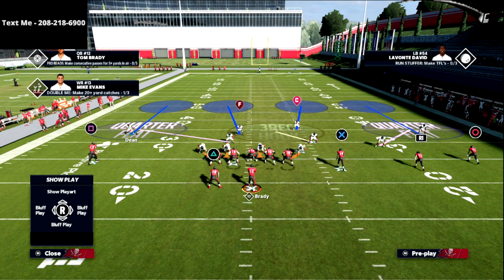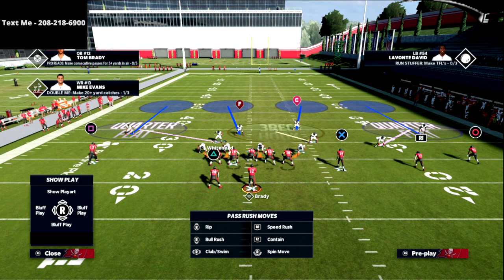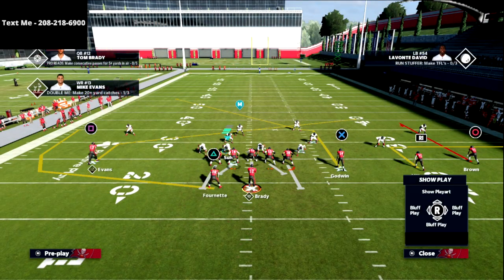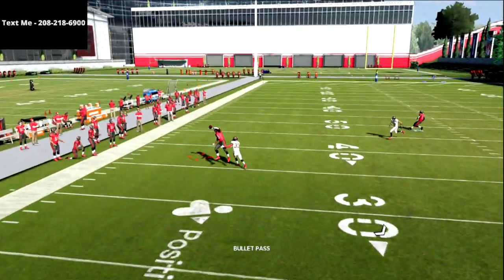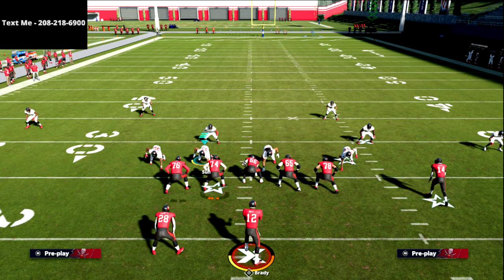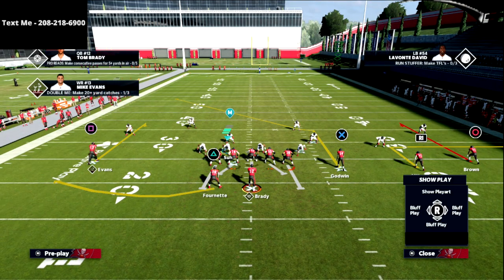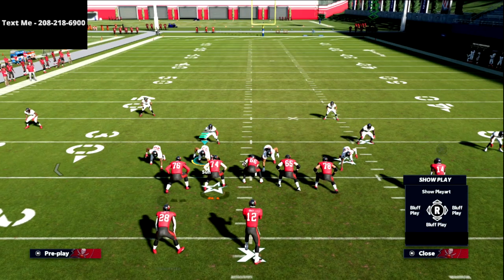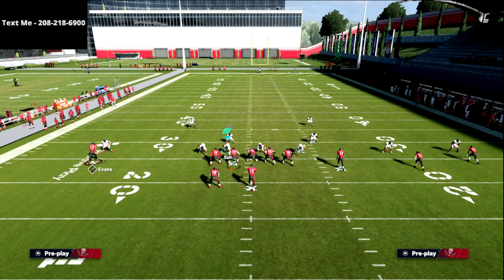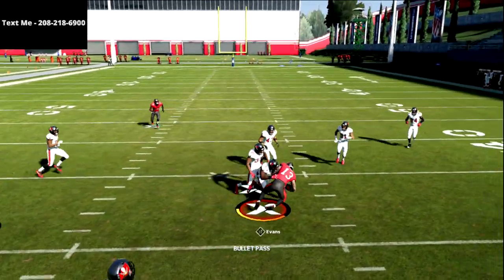If I run a slant and a wheel, you'll see the slant gets matched on the left and the wheel gets taken. They start in zone and convert into man. This situation is a very good example for gun bunch, which follows essentially the same rules as trips HB weak. The secret formula for beating quarters is using the slant route, because you're going to have to press to stop it, and even if you do press, he's man to man — you can throw that ball instantly and manipulate that coverage.